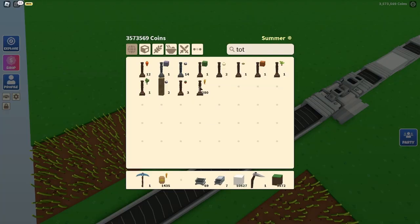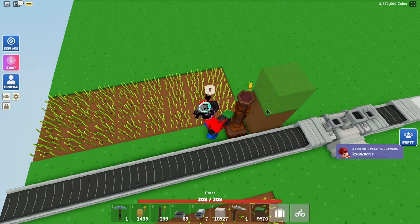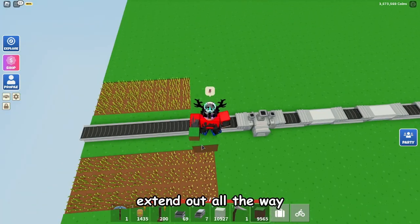Now place a totem just like this so we know how much to build up. Go out like that, then delete this totem for now, hop on here, and extend out all the way.